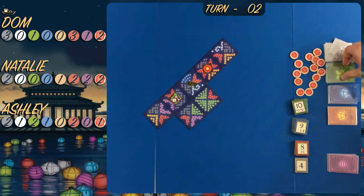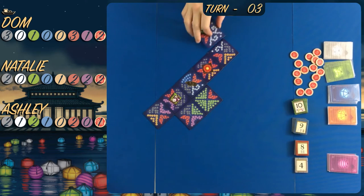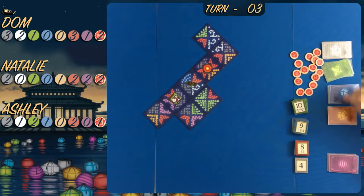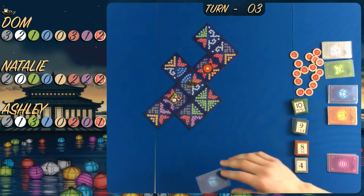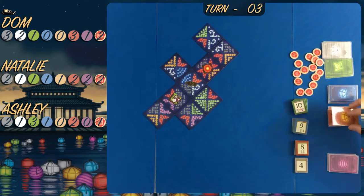This is just the second turn that everyone has taken. We've now entered the third turn and already Dom's been quite unlucky - he's got three blacks and three reds, whilst Ashley and Natalie are spread among everything. Natalie now only has two lantern cards she doesn't have, same with Ashley. Dom's got two that he's missing but he's already had his turn, so it's been really unfortunate.